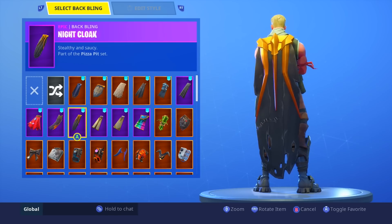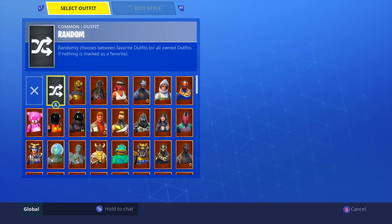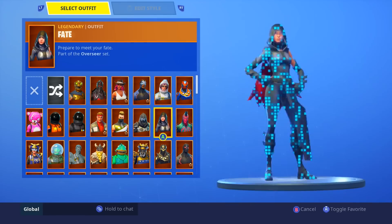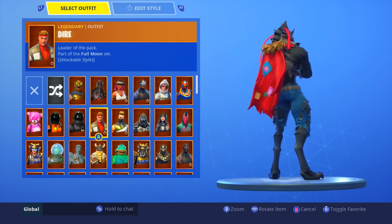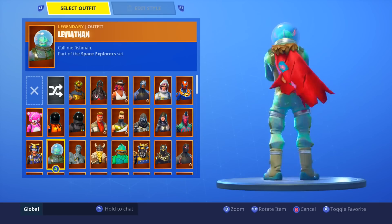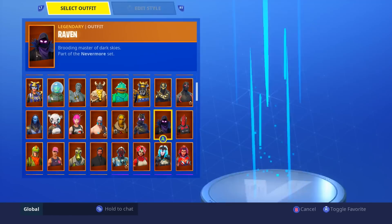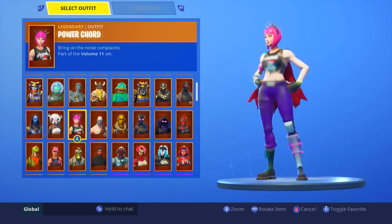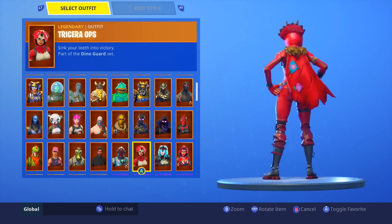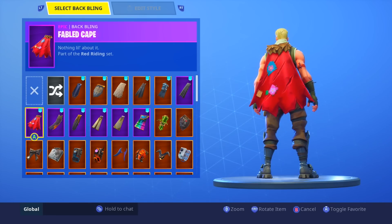Let's move on to my number six spot: the Fabled Cape. I like it because it's a little bit something different — a different design, different color, different shape. It's not just a regular old cape design. It doesn't go with every skin, but I would probably still use it even on skins it doesn't perfectly match, like Cuddle Team Leader. Any red skin is going to work great with it — Triceratops looks great, Valor looks great, Red Knight looks great. Definitely not a bad back bling by any means.